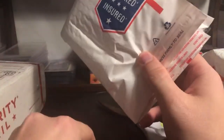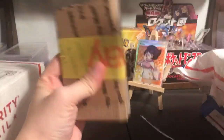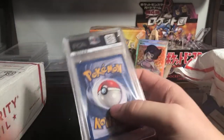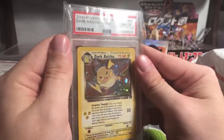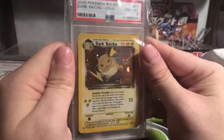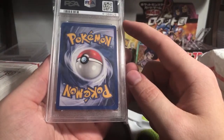This is packed really carefully. I try to save these bags so I can recycle them - there's no need for them to be thrown away. Okay, I think I know what this one is. All right, nicely packed, let's see what we got: Dark Raichu PSA 8! It's nice, right? What can I say, I'm a big fan of Team Rocket. Surprise Thunder - yep, there we are.